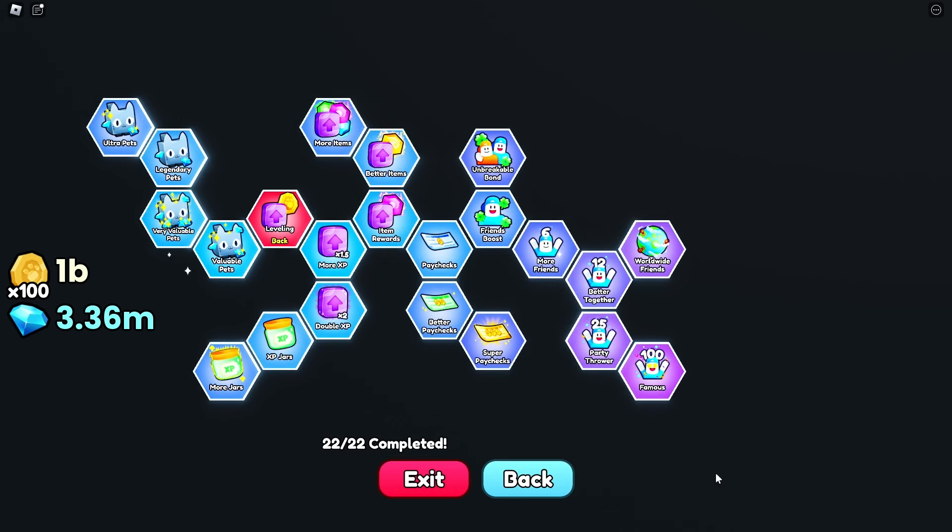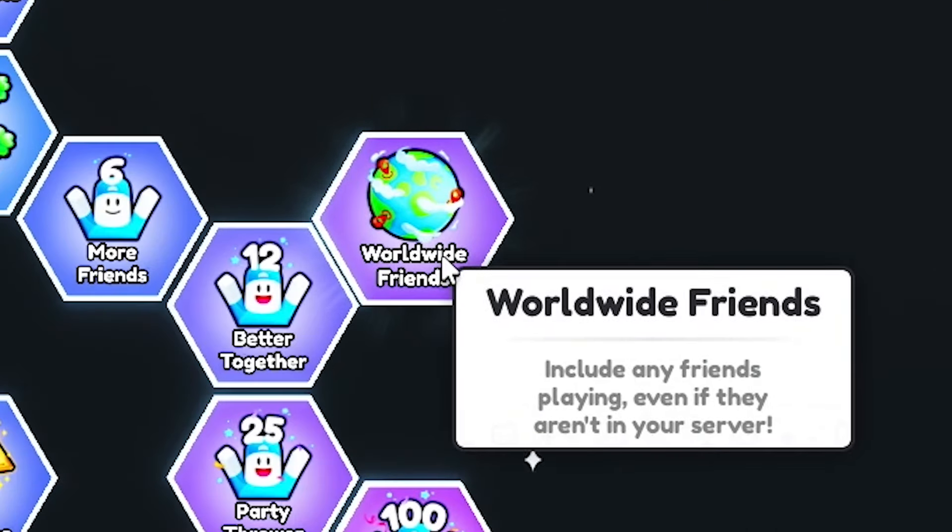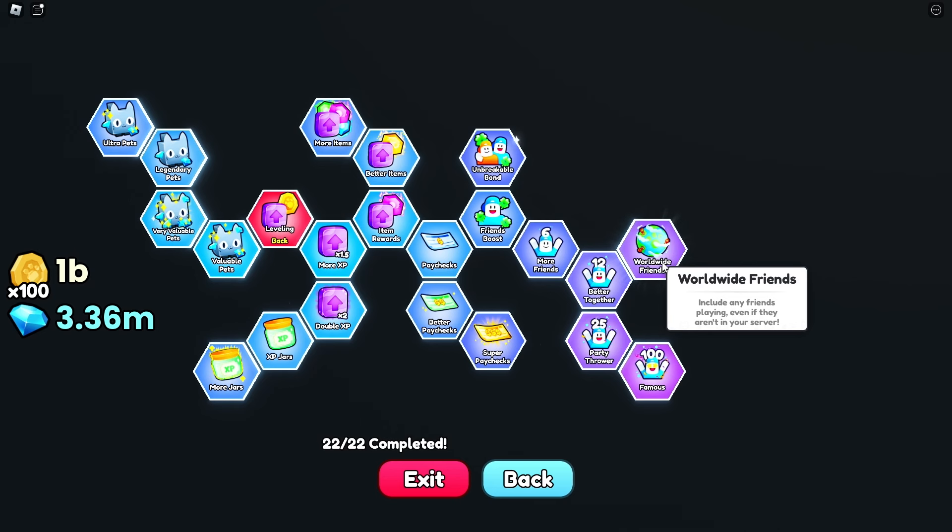If you don't have friends, just go to a random server and friend everybody. Keep doing that and eventually some people will accept your friend request and you'll have a bunch of friends. But the upgrade you want to focus on most is worldwide friends, because this includes any friends playing the game — they don't even have to be in your server. So you can have a hundred friends, none of them in your server, and still be getting that luck boost added onto the dice you're about to roll.